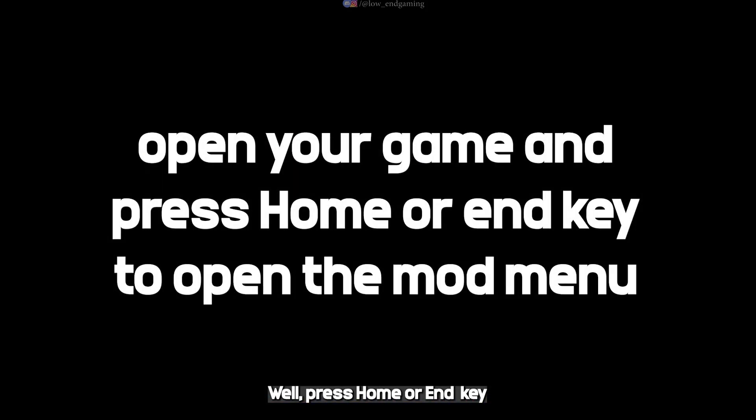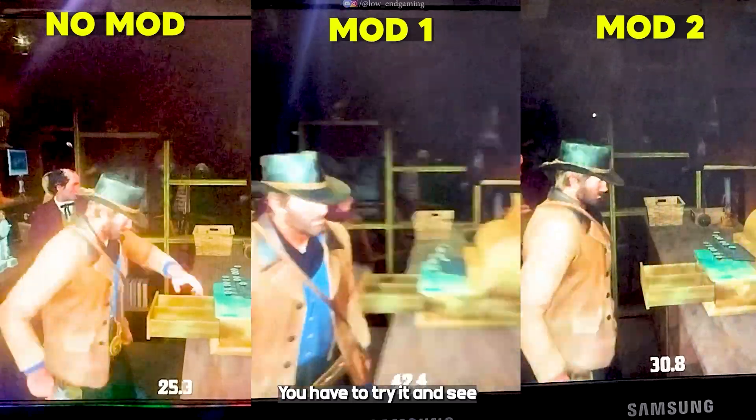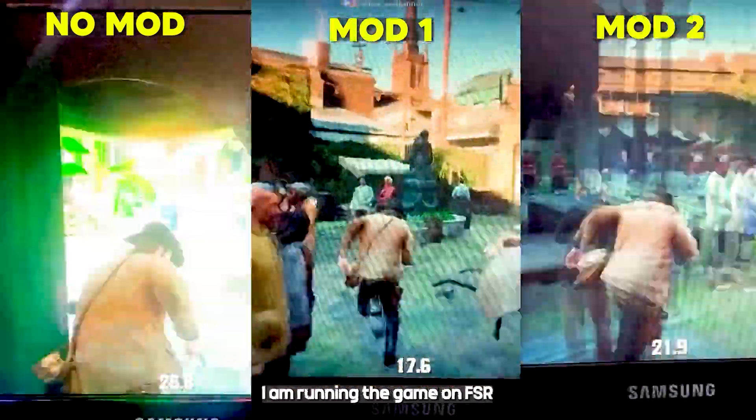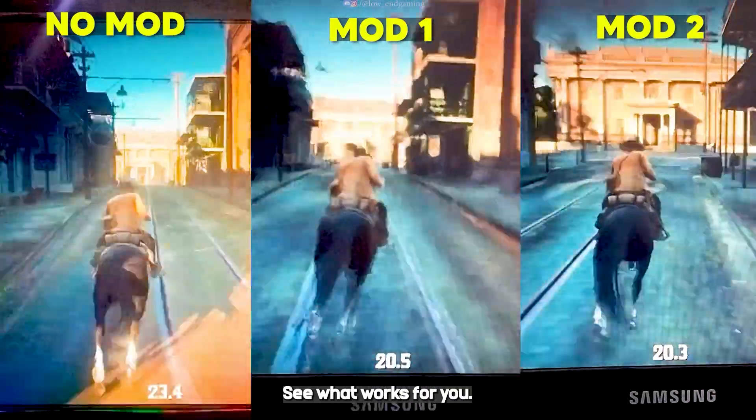Open your game and press the Home or End key on your keyboard to open the mod menu. Here you can change the mod settings. You have to try it and see which method works for you. I am running the game on FSR on ultra performance mode — see what works for you.